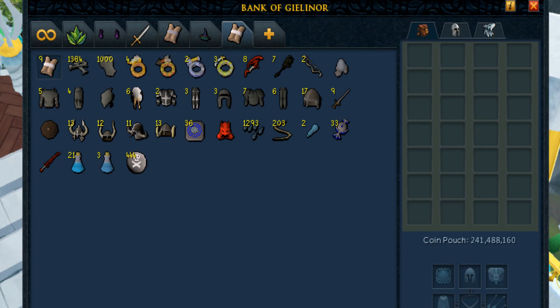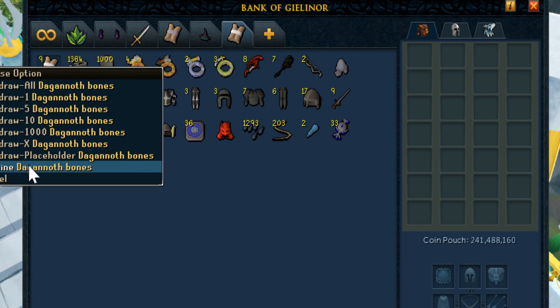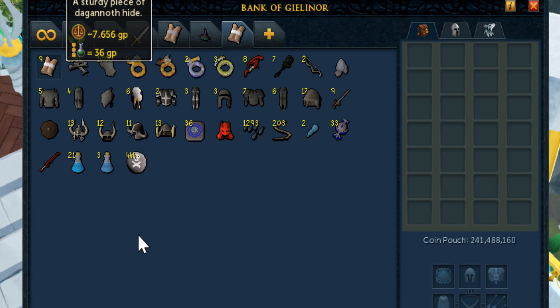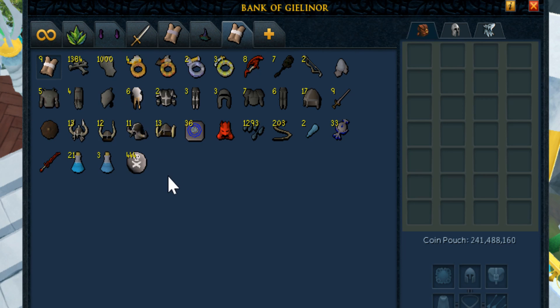Now we are going to go into the bank and look at the loot — this is loot from 1,000 Dagannoth Kings. I tried very hard to pick up almost everything I could. There are some things like mithril salvage that were really not worth anything that I didn't pick up, but I did pick up all the hides, all the bones, and yakked back almost everything else. Starting at the top we have Dagannoth bones which are surprisingly worth quite a bit — 5,700 GP each — then Dagannoth hide which was very surprising at 7,600 GP each. I think it's used in summoning so it could actually sell for a decent amount.